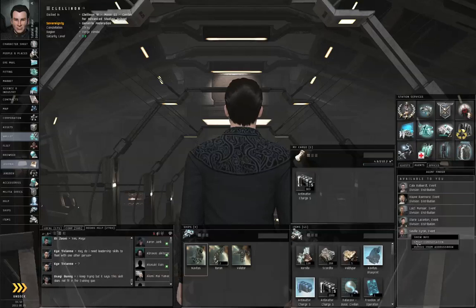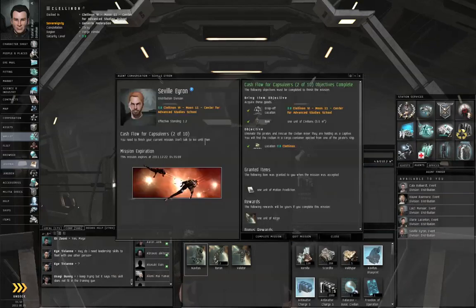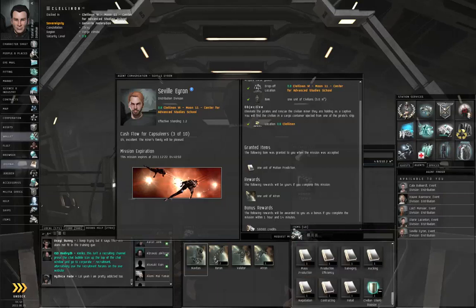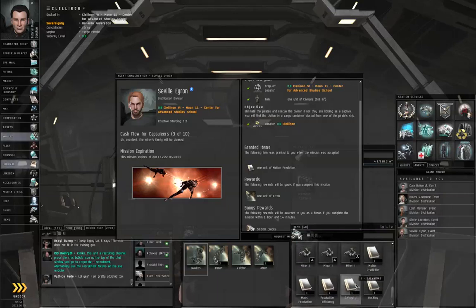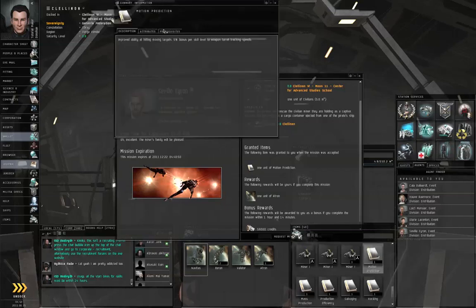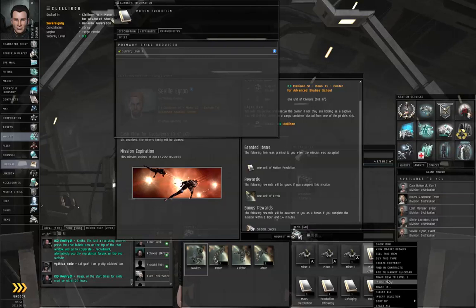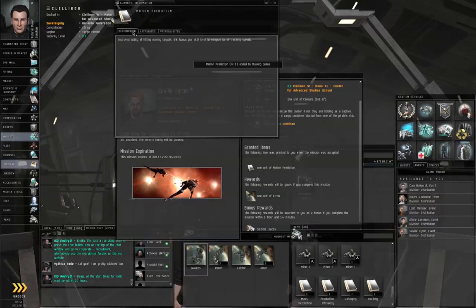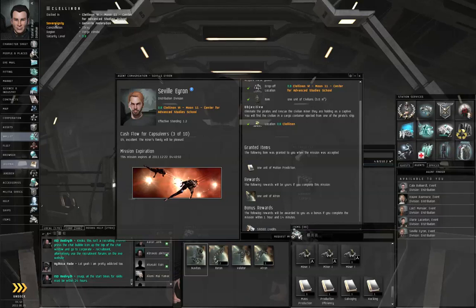Talk to Seville A. Ron. Everything's green check marks, so I will complete the mission. He gives you a unit of Motion Prediction skill book. We meet the prerequisites, so right click and train that now to level 1 — yes, we want to switch skill training. This helps with weapon turret tracking speeds, so your weapons will track faster just because you have that skill.